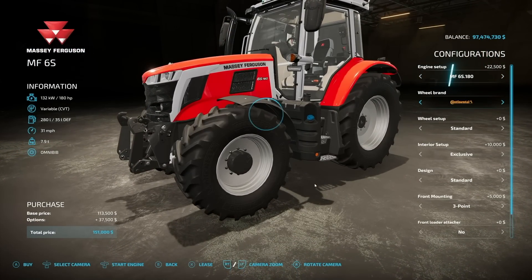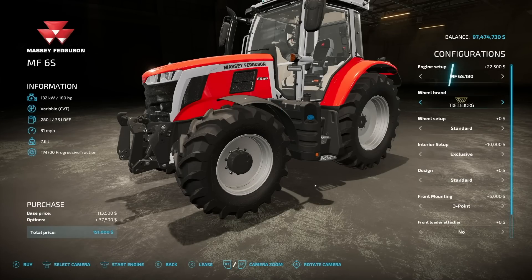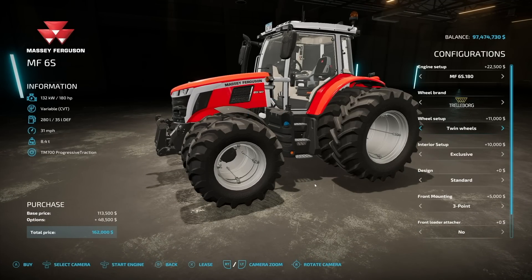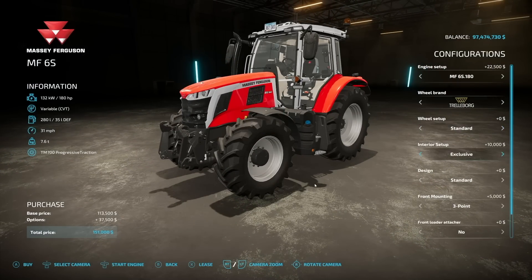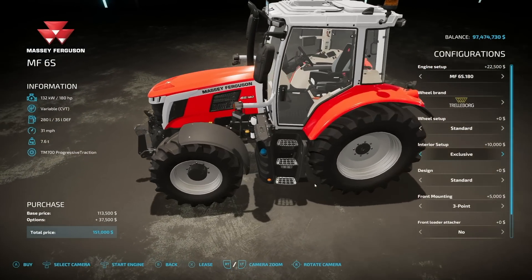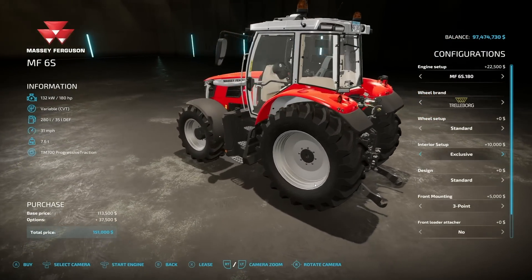Wheel brands include Trelleborg, Michelin, Continental, Midas, BKT, Redstone, and Nokian tires, and we have everything you'd expect to see here. Setup options include standard wheel weights, wide tires, wide with weights, rear twins, twins all the way around, and narrow. Interior setup: we have Exclusive and Efficient, which also changes a few things on the outside — heads up, it's 10 grand extra.